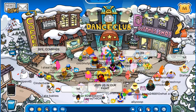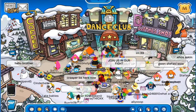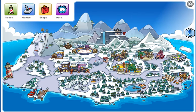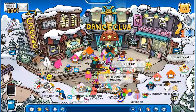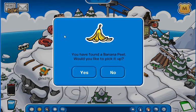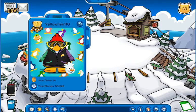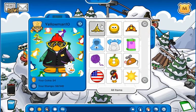A new pin has been hidden in the game. With that being said, let's go find it, shall we? This week it is located at the ski hill, and it is right there — the banana peel pin. Stick that up and put that on. Right there.